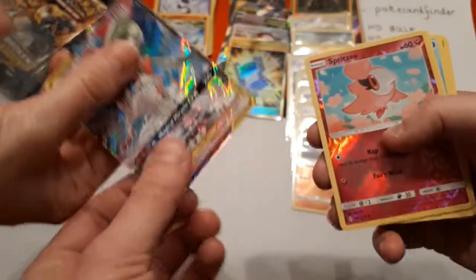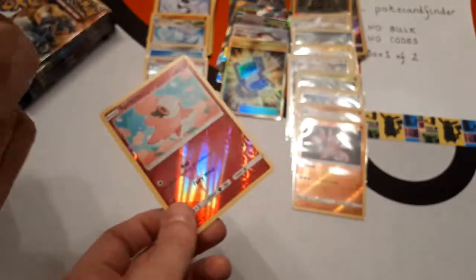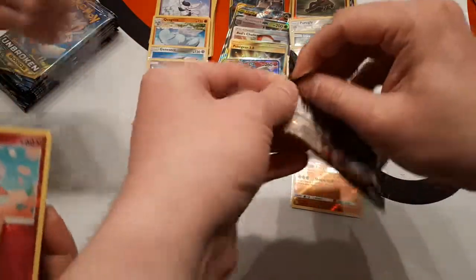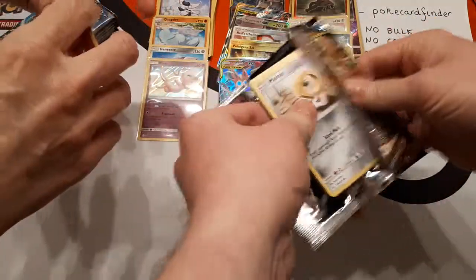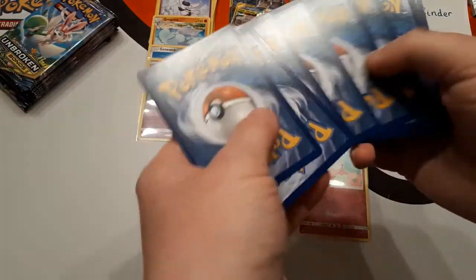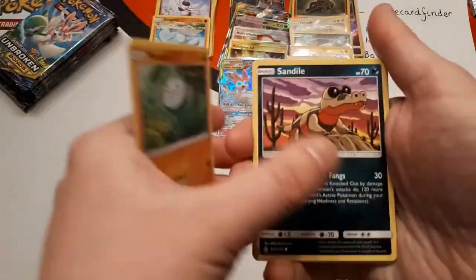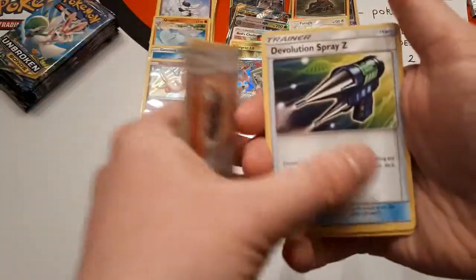I'll give you this — this is an awesome box. We're at six hits so far. The average is still sitting at six. The usual lineup is two GXs, two tag teams, a Full Art, and then some sort of wild card — wild card being Alternate Arts or Secret Rares. At the moment I think you're up a wild card.